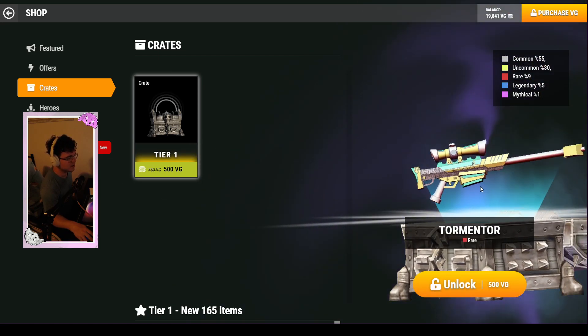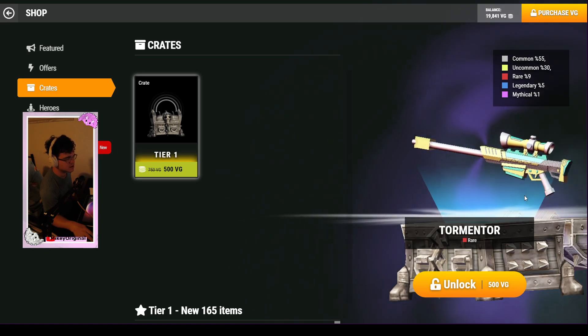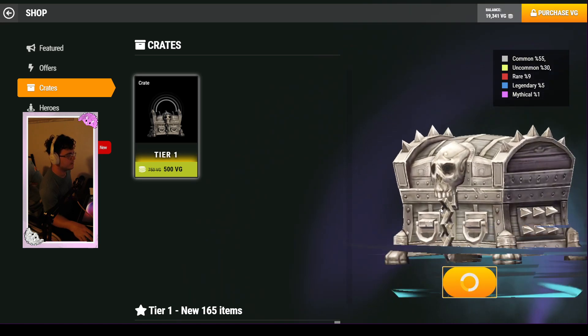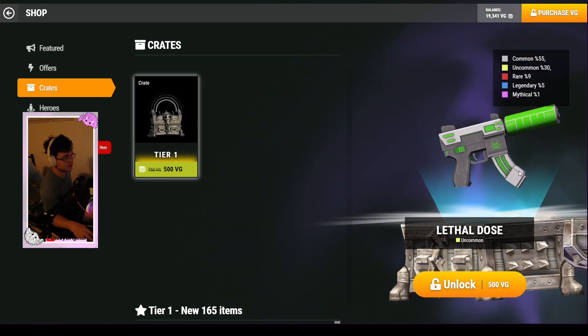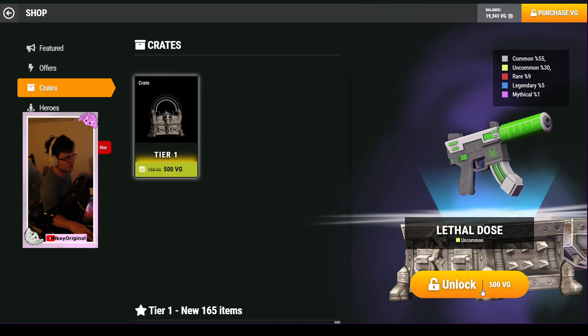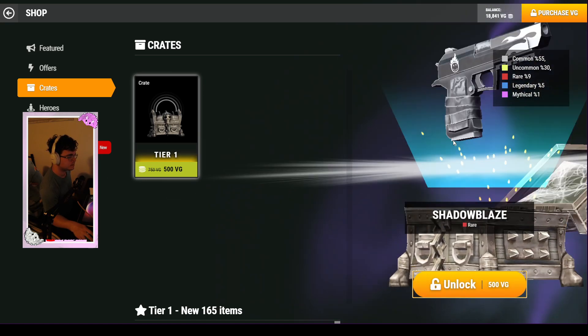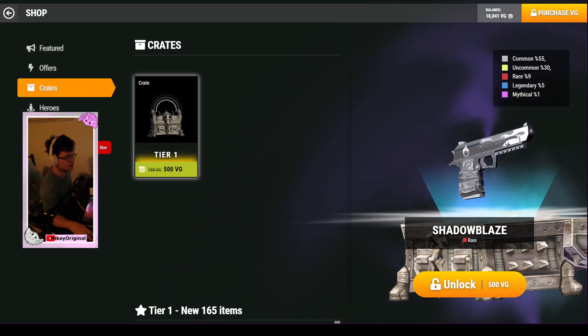We got tormentor — it's a cool skin, but I feel like I see it a lot. Moving on, we've got lethal dose — that's really cool, I like it, it's kind of like a syringe. We got shadow blaze — smiley face again! I love the skin, it looks so good. Like I said, trademark smiley face — I feel like this is a specific skin maker.